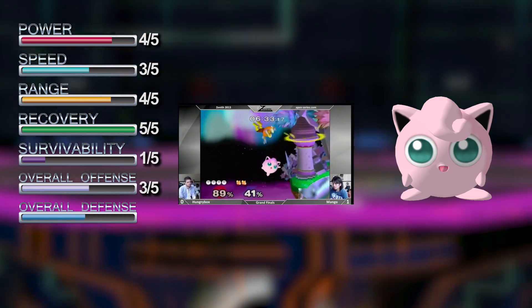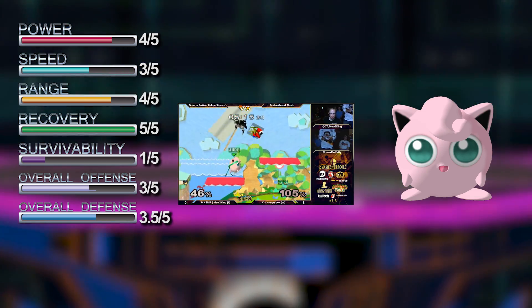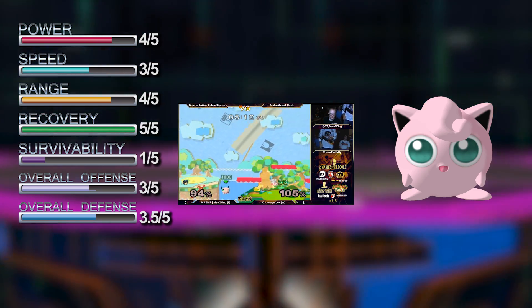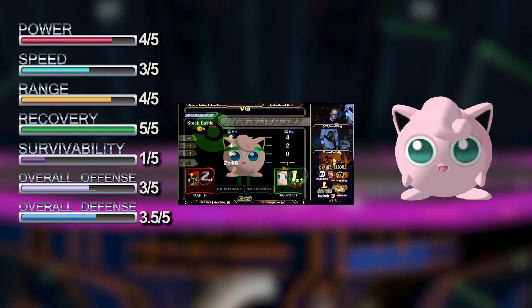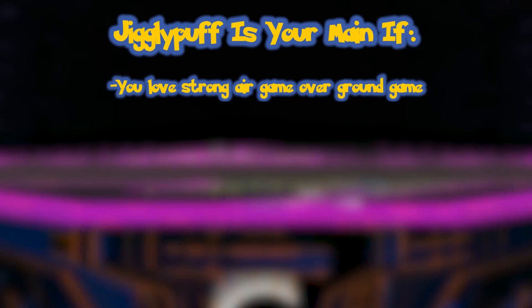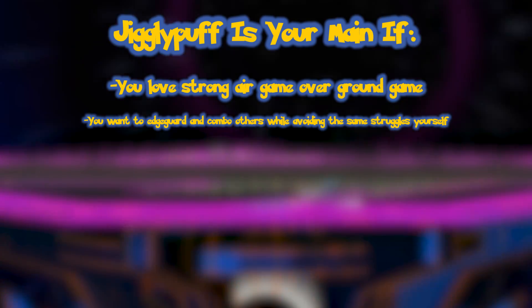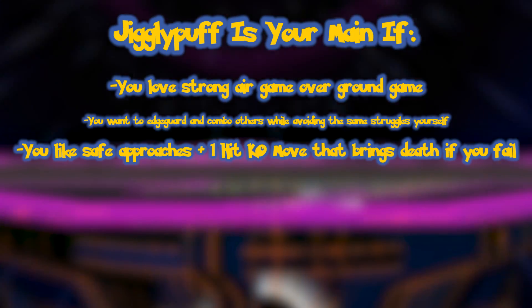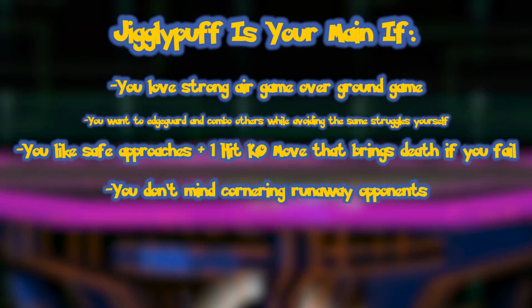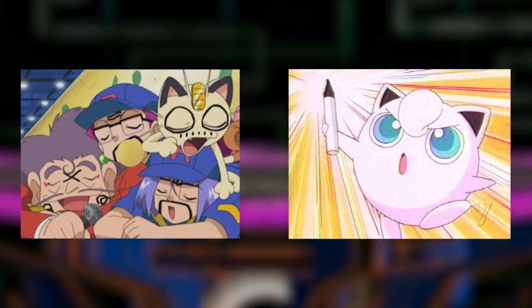Jigglypuff's out of shield game may not be fantastic, but if she ever feels like being safe, she can pretty much keep every other character from being able to reach her by spacing far away and drifting backwards. She's able to put out defensive hitboxes at a very fast rate to avoid getting hit. Because she's so floaty, she can also escape combos sooner than other characters. Jigglypuff is your main if you love having a strong air game rather than staying grounded, want to edgeguard and combo others while avoiding those same struggles yourself, or if the contrast between safe aerial approaches and a one-hit KO move is appealing to you. You don't mind patiently cornering opponents who try to play a runaway style — or if you just want to catch 'em all, or troll everybody.